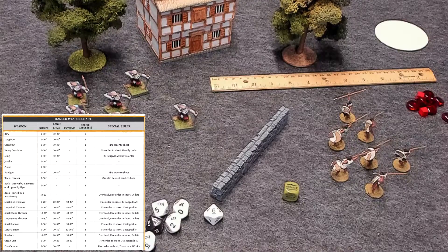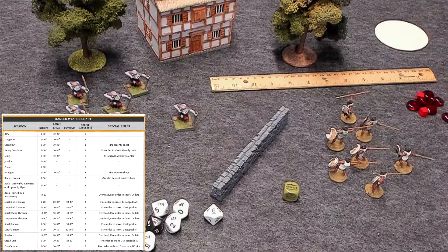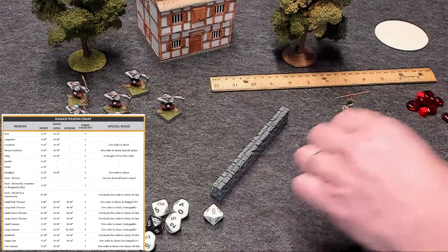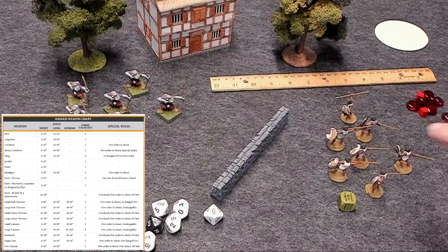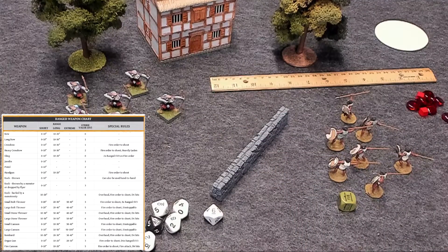Models would be turned to face their targets. These guys all have throwing spears; these guys all have bows. When it comes to targeting, shooting is worked out unit on unit — one unit shoots at another unit. You place the order by them, give the fire order, check the range. All models in the shooting unit must shoot at the nominated enemy unit where they can. Any unable to do so don't shoot at all.